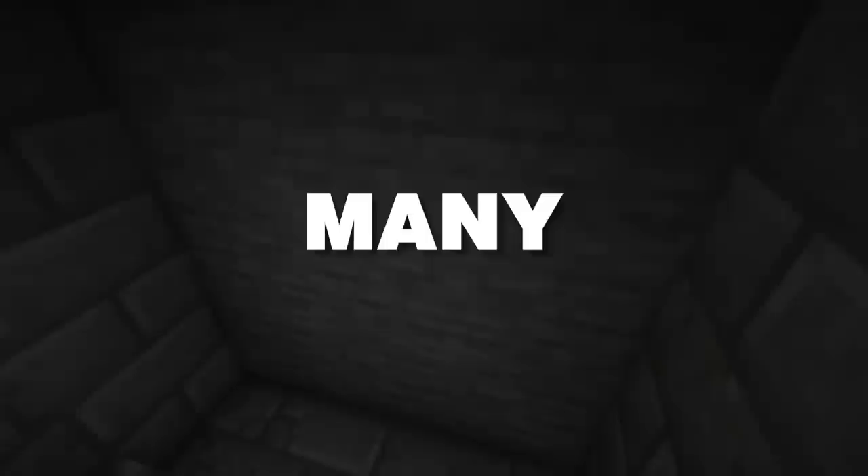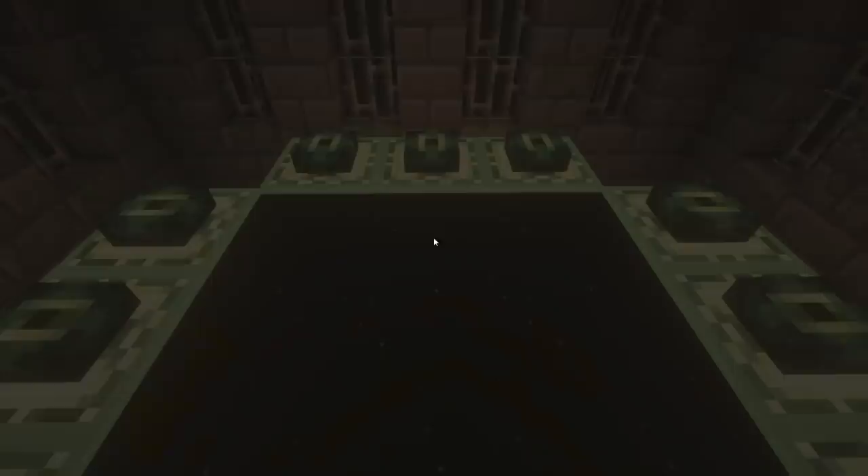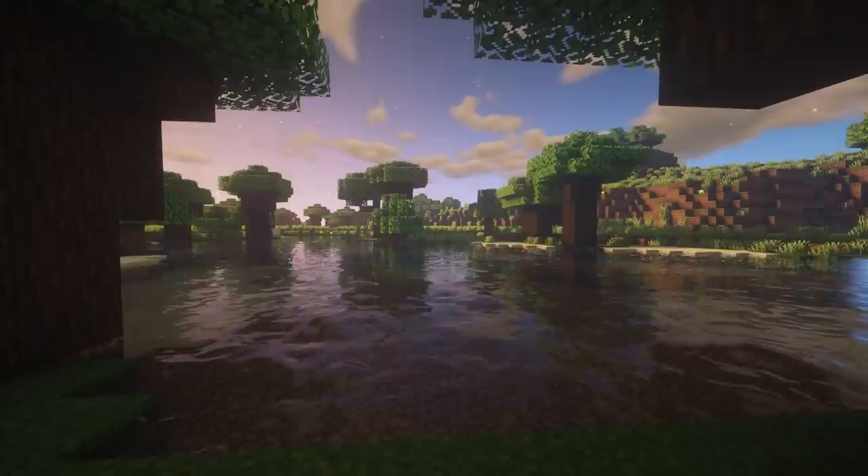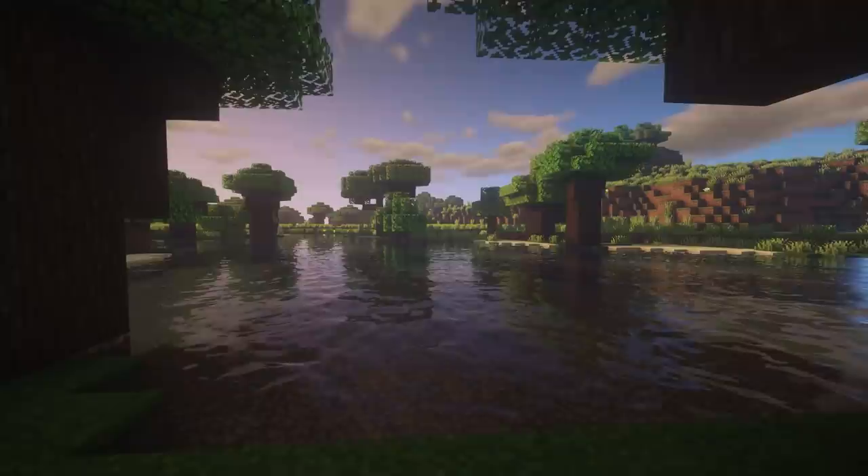If the run makes it past this point, the eyes of ender are crafted and used to locate the stronghold in order to enter the end and beat the ender dragon. One other thing to keep in mind is that all the runs mentioned are timed with in-game time, which takes the total time and subtracts load times and pauses. Anyways, without further ado, let's see how the world record in 1.16 random seed glitchless has progressed.